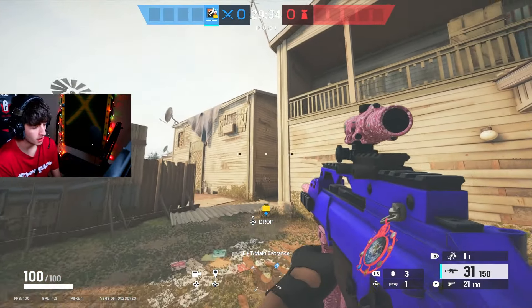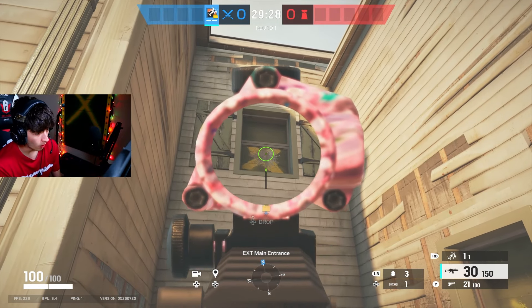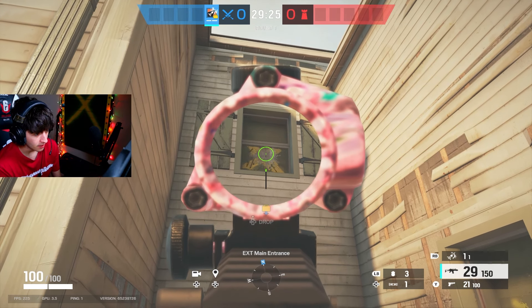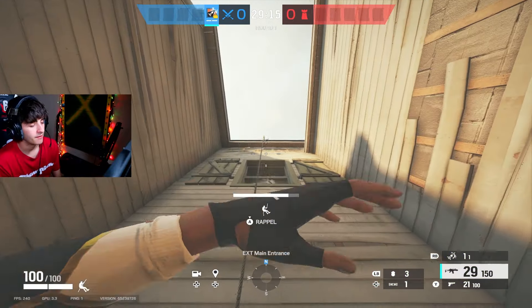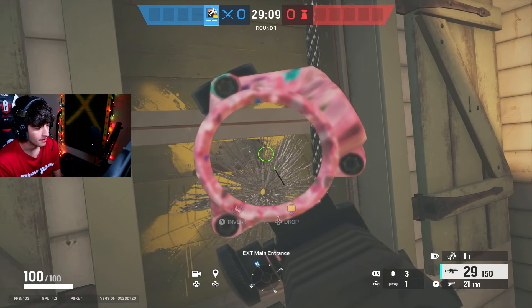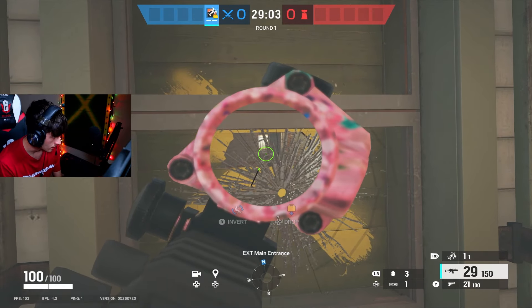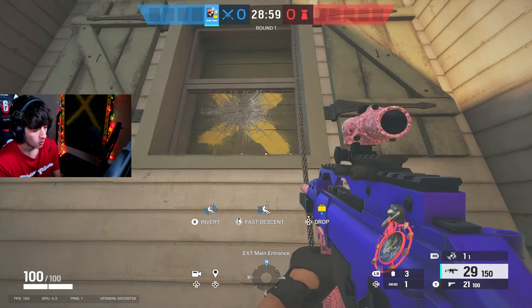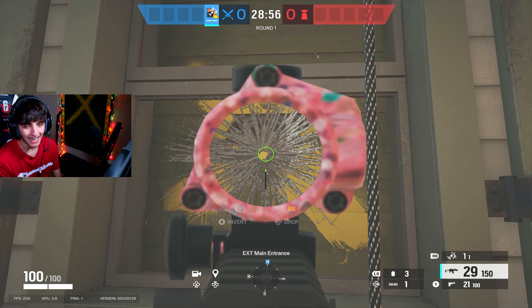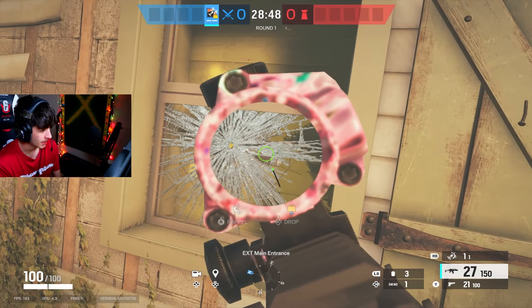This next tip is for whenever you're trying to get a really nice angle on a window. What you can do is shoot once, then shoot in that exact same spot again — shoot twice. What this does is it will not break the glass, meaning you can rappel up without being heard as easily, and you can see through the window. Now that I've done that, I can pull up right here and see inside the site without them knowing the glass broke. They don't hear me rappelling, they don't hear the glass breaking. I get so many free kills doing this. All you're doing is shooting a window twice in the exact same spot — just like this: one, two. That's it. It makes almost no noise.